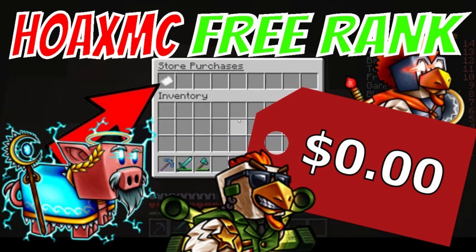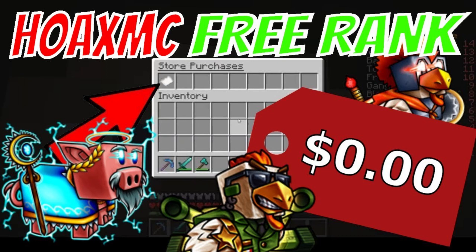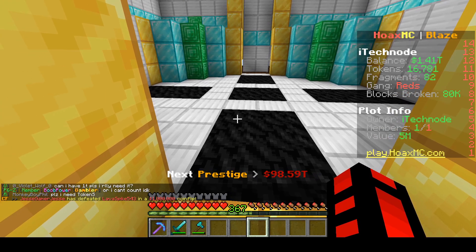First, you want to check out this video because if you don't have a rank it will show you how to get one for free. Now you have a rank, you should have a sell booster which means you can sell stuff for more money.